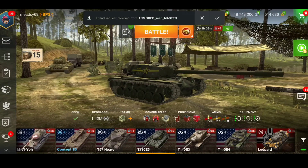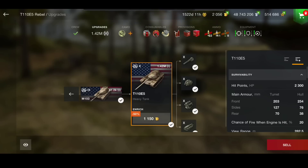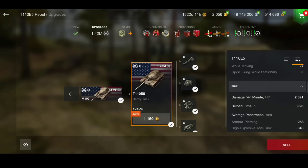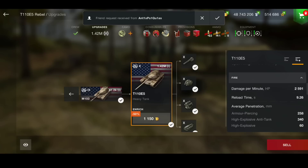This tank used to be a heavy that can also play as a medium because of the speed. The armor profile: you've got 203 on your turret — not a lot on paper, but actually quite strong. It has a quite strong turret, 254 on your hull. The upper plate is strong but the lower plate can easily be penetrated. The DPM is 2591, which is not the greatest among tier 10 heavies — there are quite a few tanks that are better. The reload is 9.26 seconds.